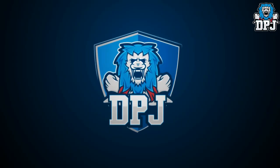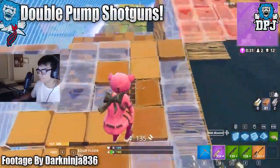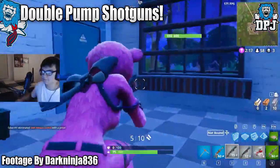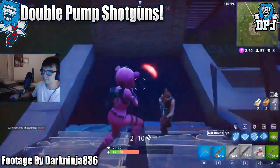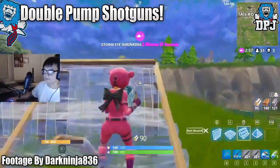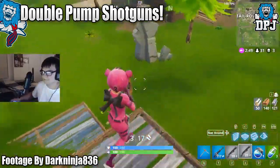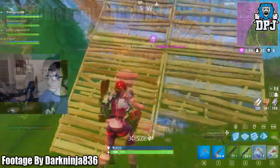Next up we have double pump shotguns. This one was split — a lot of people didn't want it removed, yet many did. The double pump was a technique used to fire the pump action shotgun like a semi-auto, actually even quicker than the semi-auto, requiring at least two pump actions to work. Because pump action shotguns weren't rare and came in several rarities, the odds of pulling this off nearly every game were high. Many people picked up on the technique and for many it became an annoyance, as you really couldn't do anything about it — especially at close range. It was seriously hard to combat.